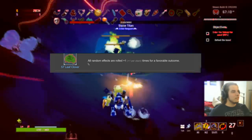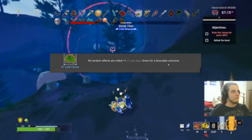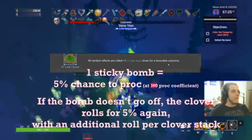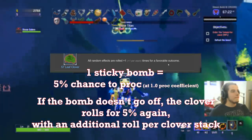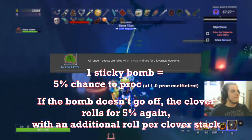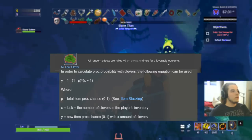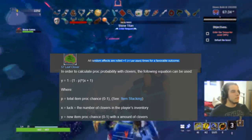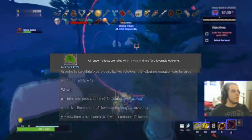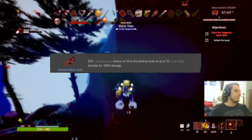The 57 Leaf Clover gets an S on absolutely everybody. What this does: anything with a chance to happen will be rolled again if it doesn't happen. If you have one Sticky Bomb with 5% on-hit chance and it fails, it rolls that 5% again. It's not quite a doubling of the odds — check the wiki — but it's very strong nonetheless. One or two of these, or more, becomes very, very powerful. S for sure on everybody.